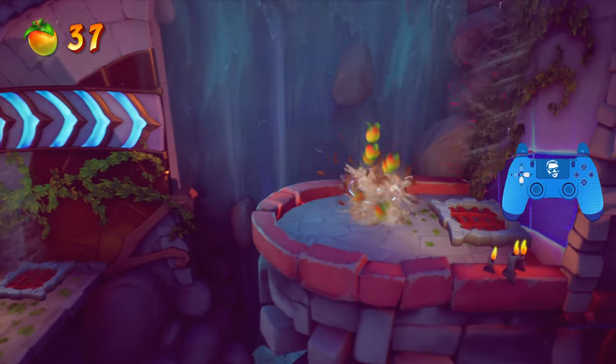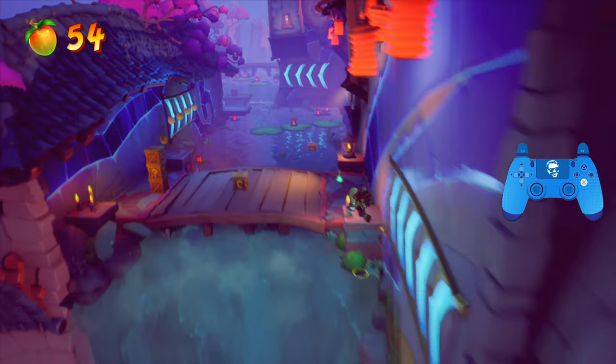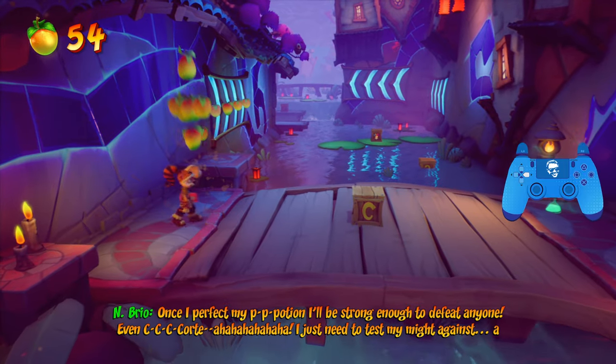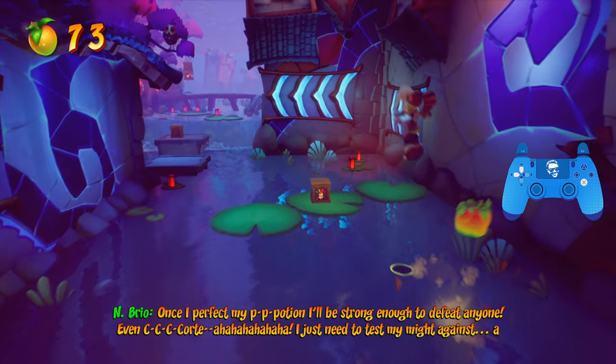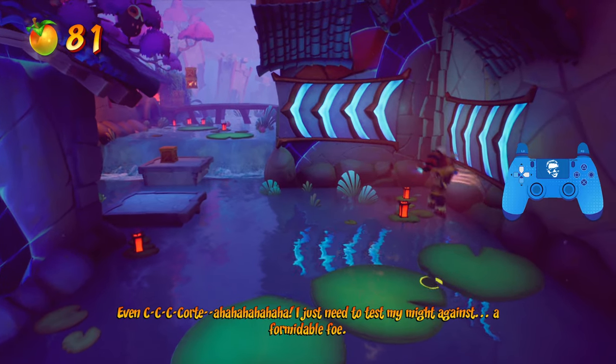This level introduces the concept of wall running. It's pretty easy. If you find yourself jumping off them too early, what I recommend doing is waiting until your sneakers squeak a bunch of times, and then jump. That was my best timing that I found.